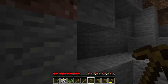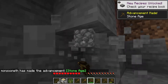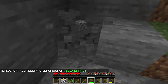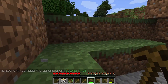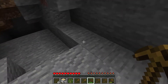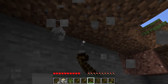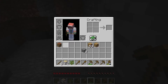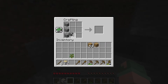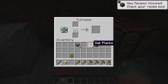Oh, this is Andesite. There's the achievement for the Stone Age. Shut up sheep, you too. You're lucky I don't need any wool for this. Alright, so nine cobblestone. Now we pull out the crafting table, make ourselves a furnace. Done. Now we can make ourselves some charcoal.